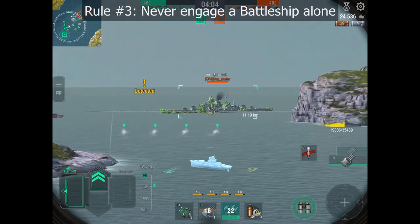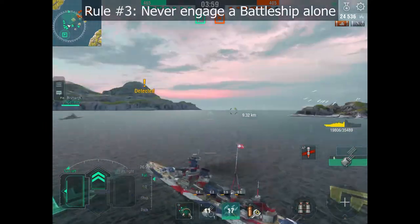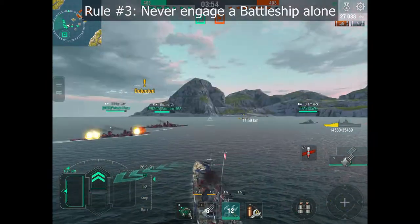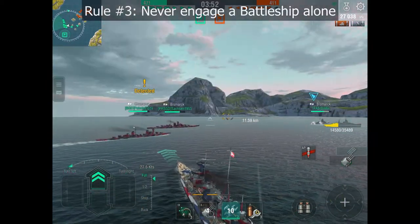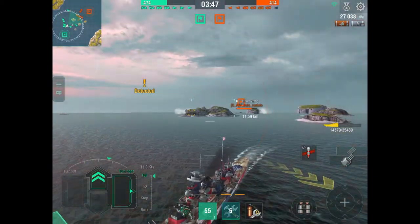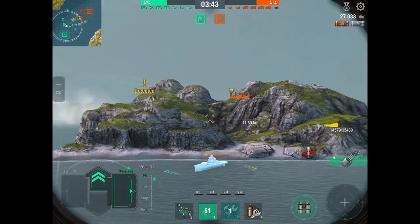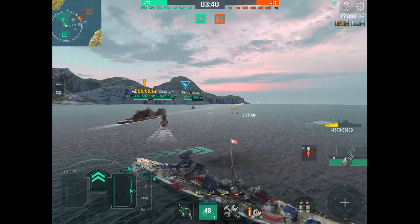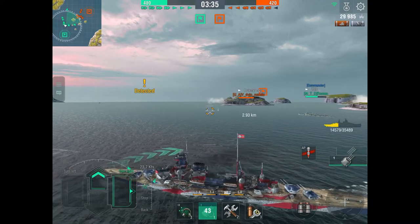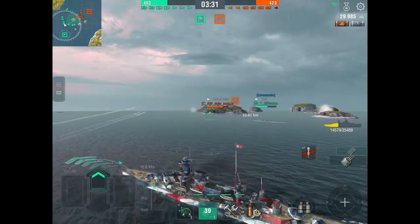I've already been punished quite enough — I've lost almost half my health. While running away I take a couple more hits, so it's really time to disengage those two battleships and rejoin the rest of my team. Note that disengaging doesn't mean stop firing — it simply means presenting a smaller target or changing direction so they can't hit you. Here they're behind an island and didn't change direction, so I can still hit him, while the Bismarck has no idea where I am, so I'm absolutely safe.